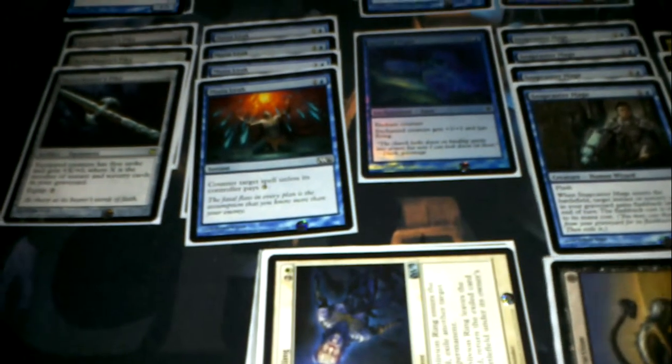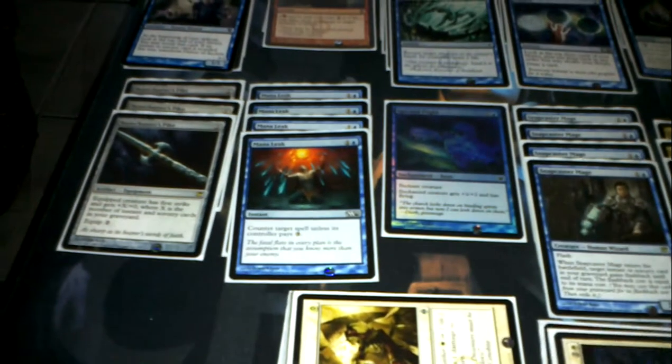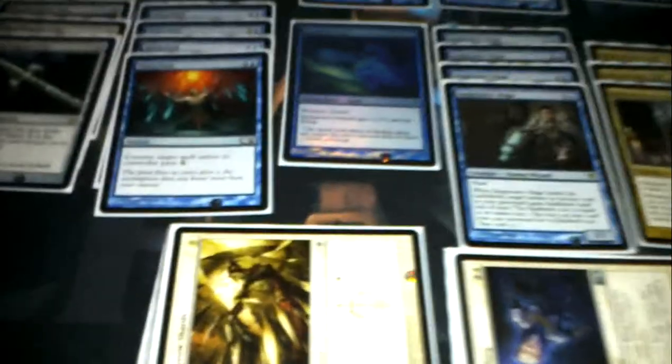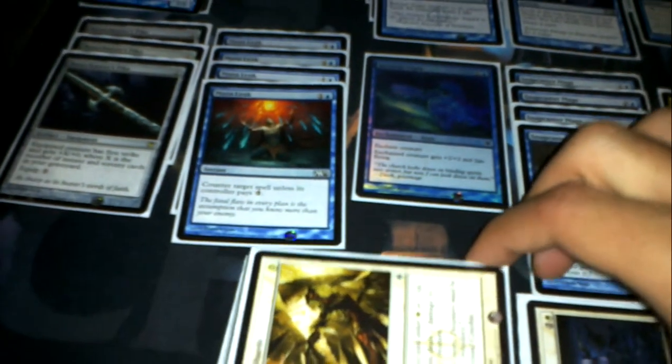Now let's look at the sideboard. I have a Surgical Extraction — this works pretty well against Zombies, against Mono-Green Rancor Infect, and Blue-Green Rancor Infect. It's a pretty decent card that works against most decks. One Oblivion Ring — this one is mostly against control, though you can find use for it in different situations.